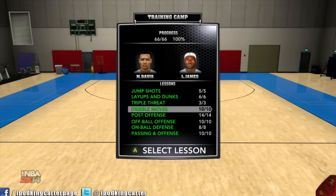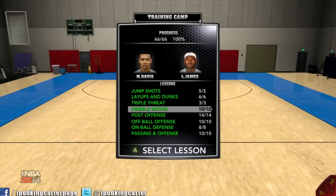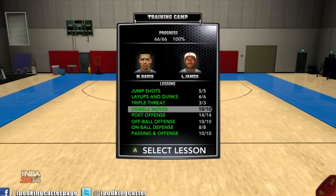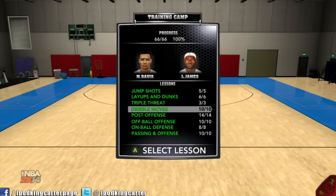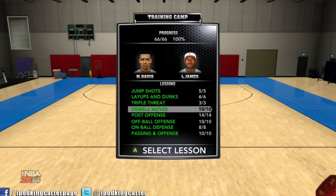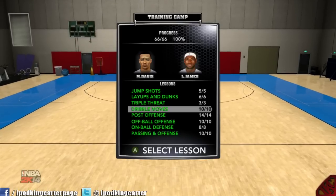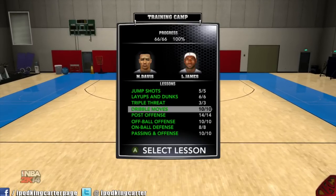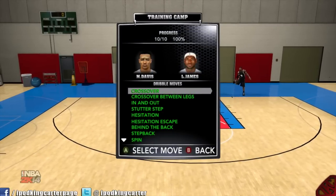What's going on everybody, it's iPodKingCarter here, the Superman of YouTube, and this is my fourth episode into the NBA 2K14 tutorials. Today we're going to be going over the dribble moves — I'm going to give you the whole nine, even go-to moves that you're definitely going to need to get past defenders, may it be computer or user. I'm more of a dribbling guy, like getting to the rack, that's my thing. Let's hop into it.